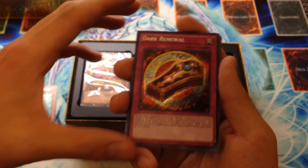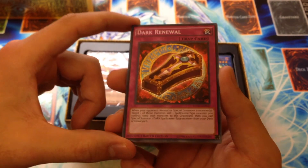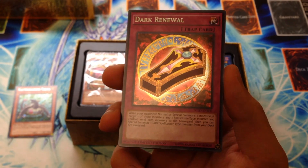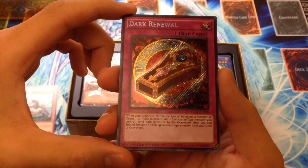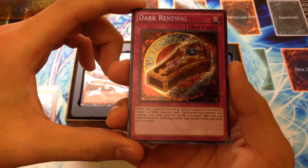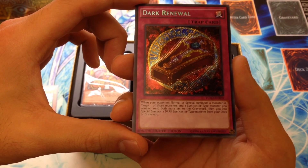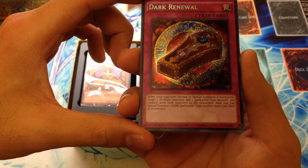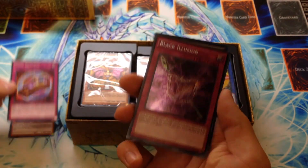Dark Renewal — I actually didn't realize these were going to be secret rares; I thought they were going to be ultras. Very pleased with how they turned out. Dark Renewal is a trap that says: when your opponent normal or special summons a monster, you can target one of them and a spellcaster you control, send both to the graveyard, and then special summon a Dark Spellcaster from your deck or graveyard. It's kind of like tributing your guy and your opponent's guy to summon your Dark Magician.